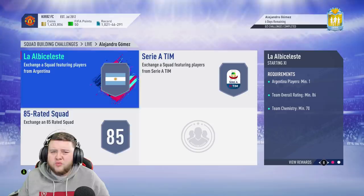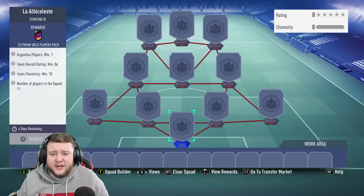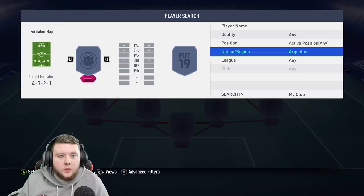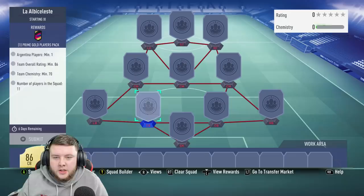So obviously we'll jump into the first one here, which is an 86-rated squad with one Argentinian player. This is gonna be insanely expensive today. Personally, would I recommend doing it? Probably not, because I can't believe they've put three squads — an 86 and an 85 would have done fine. Let's have a look at what Argentinian players we've got in the club. An 83 is definitely not gonna cut it, so we're gonna have to go into untradables. We've got Nicolas Otamendi.